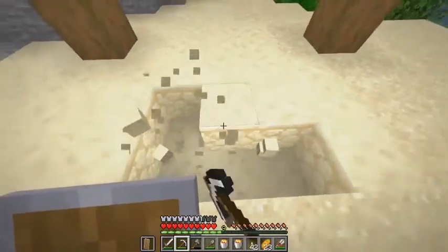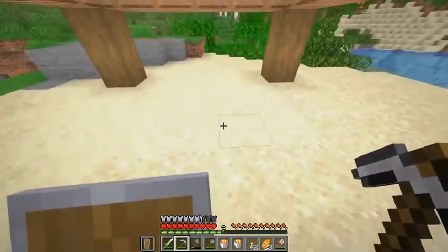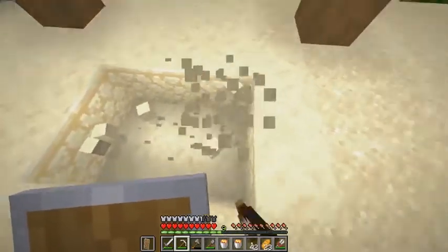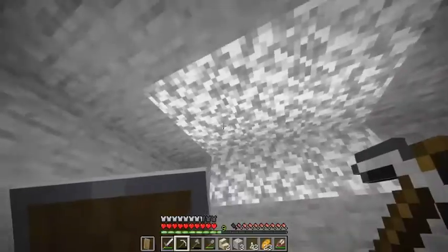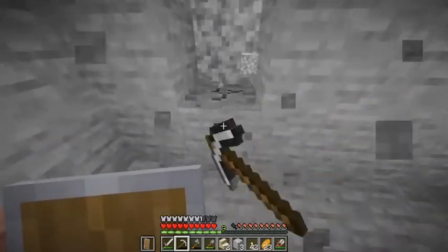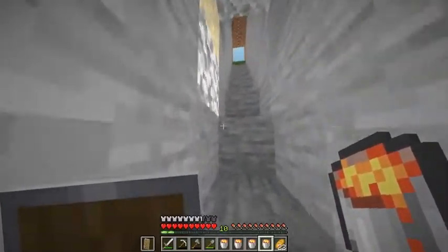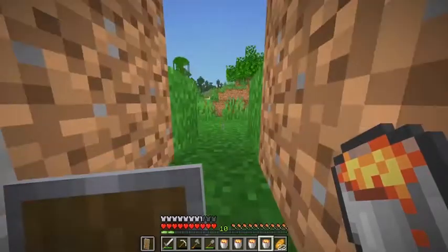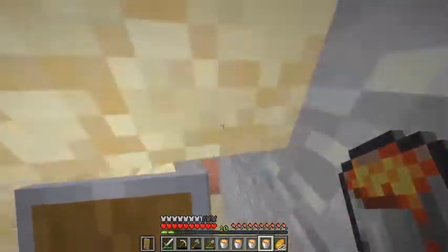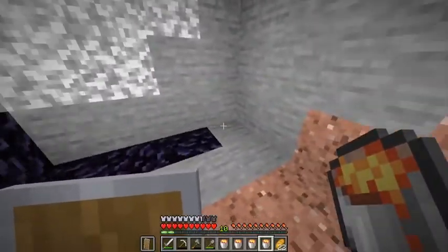We'll make it a staircase eventually with stairs, but for now it'll be like this. I'll put the portal here — I'm going to put it up in the wall. I'm coming up with four buckets of lava. I decided to make two more because it's just more efficient that way. Let's do some more, I have to be quick about this.